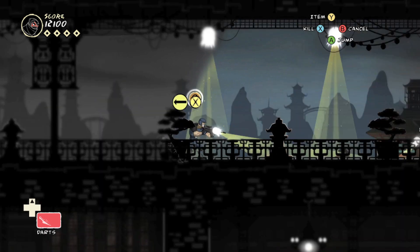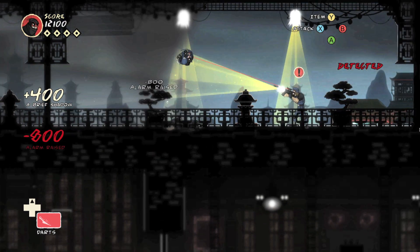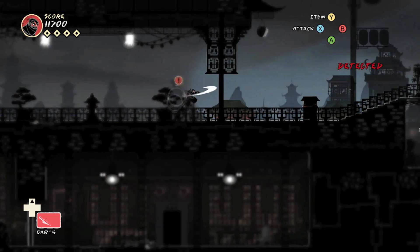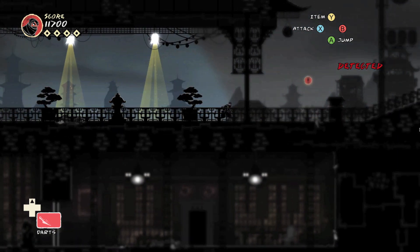Mark of the Ninja excels as a stealth game because guards emit question marks when cautious and exclamation points when they spot you. The game has so little focus on non-stealth combat that it left me wondering if ninjas even knew how to fight. As you can see, after I was spotted by a guard, it was no easy task to fight him off.